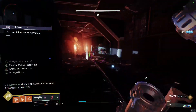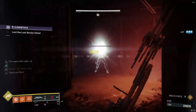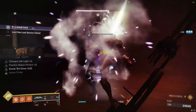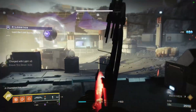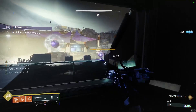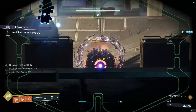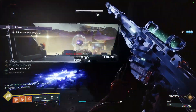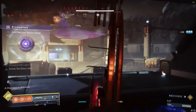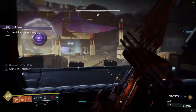Let's get a couple more Charged with Light stacks. Now here's the last champion — a Barrier Servitor. We're going to do the same thing as before: snipe it, break the barrier, swap to Rocket. Then you're just going to kill all the enemies that spawn, and once you kill enough of them, the boss's shield will go down.